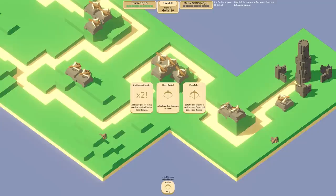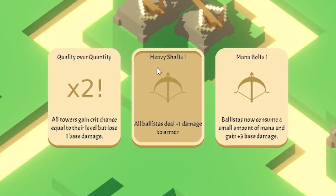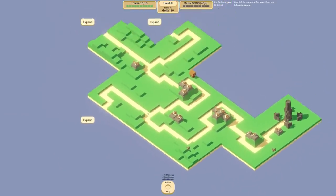That was close! Oh now we've got my favourite unlock - Heavy Shafts. You can probably guess why. That does an extra one damage to armor as well, so we'll select that and continue.